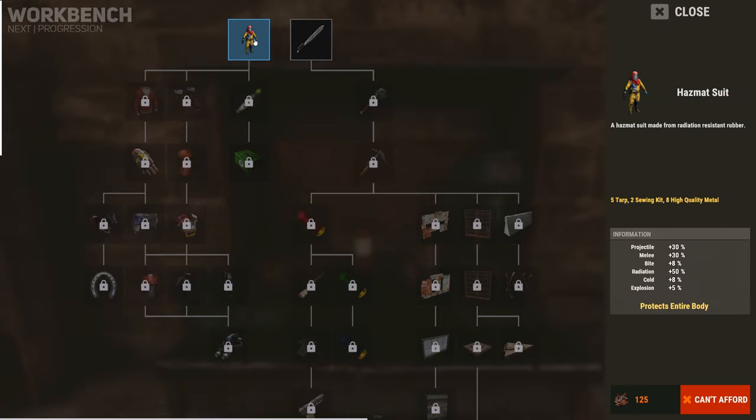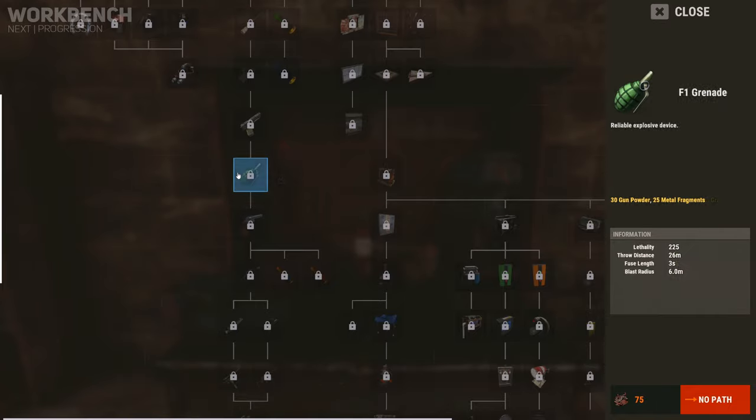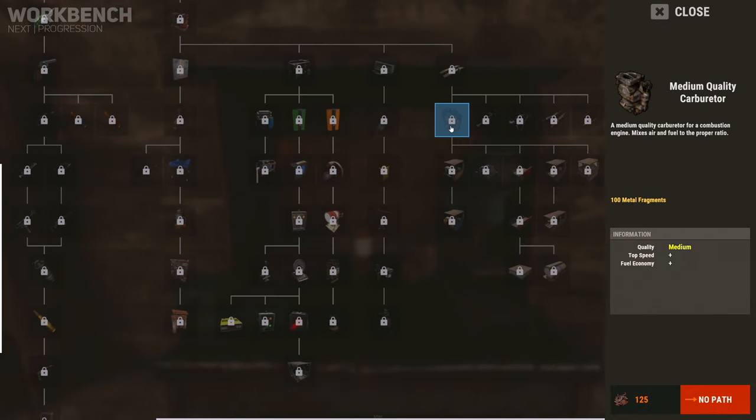The level 2 workbench provides more powerful items to defend and attack with, such as sheet metal armour, medicine, submachine guns, the rocket launcher and the essential items to start constructing vehicles.